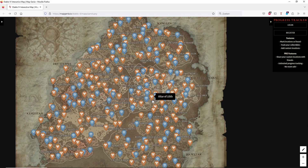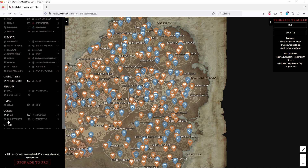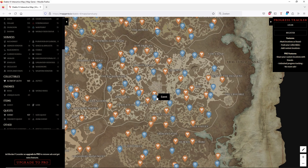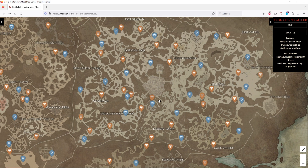What you can do is put the interactive map on your second monitor if you have one. Turn everything off and just enable Altars of Lilith and events. To turn everything off on the menu, just click on the title of the menu and everything toggles off. I'm going to show you in-game where you can see your backpack capacity for obols, and then we're going to farm some events.